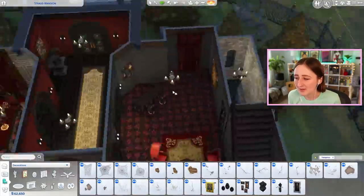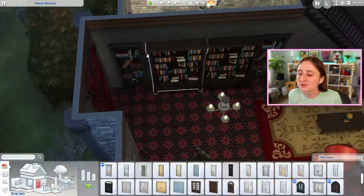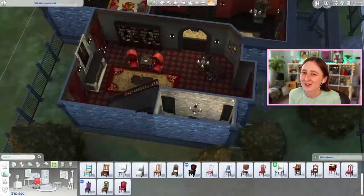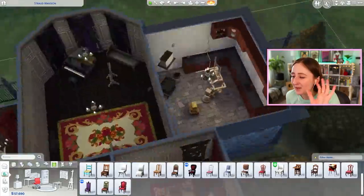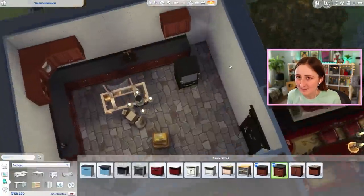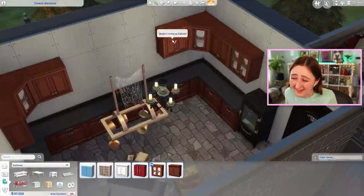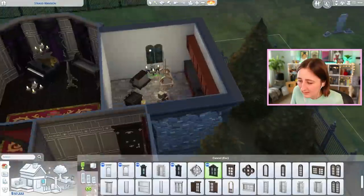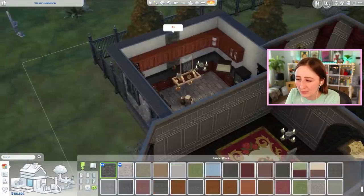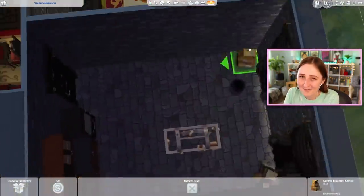I wanted the kitchen to be dark because no one goes in there — I wanted it to look so abandoned, with cobwebs everywhere. It's functional, it's got a stove, a fridge, a sink, but nobody comes in here and no one's been in here in like 50 years probably. I put a fireplace because I figured in an old house like this, fireplaces everywhere make sense. I think the kitchen is probably the most similar room out of all of the house rooms. A lot of the things I changed a lot, but the kitchen kind of has the exact same vibes as before — pretty much the same cabinets as well, I didn't really touch much in here.